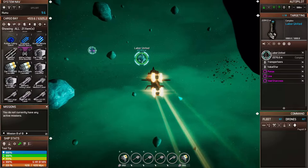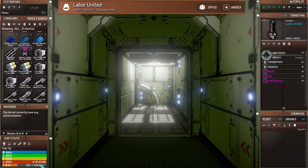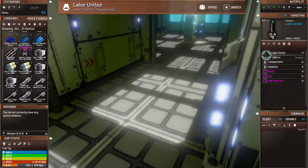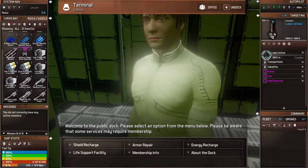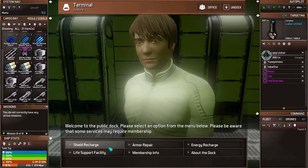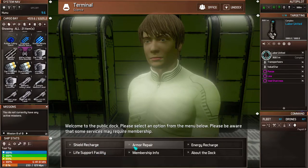Let's go over to Labor United and find out what's going on there. I removed that thruster so my main thrust is now slower. We're here and I think we can walk around. Hello — nice lighting! Oh, what's this? Welcome to the public dock — please select an option. That's pretty cool. These are in each sector. You can recharge shield, life support, armor, and energy.